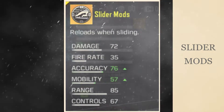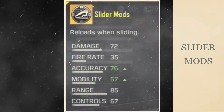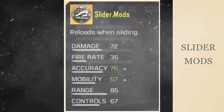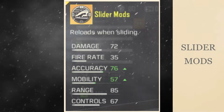Next is the Slider mod. It automatically reloads your weapon when sliding — for each slide, the number of bullets in your magazine increases by one, and you can do this until your magazine is full. This comes in handy especially for shotgun users, since shotguns require a long time to reload; you can slide several times and fire even more shots without worrying about reloading.